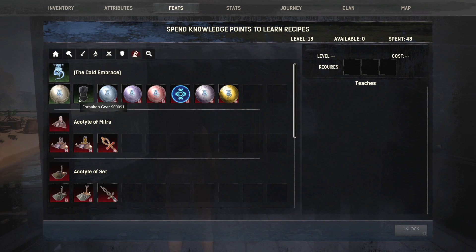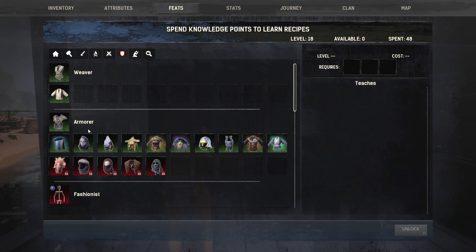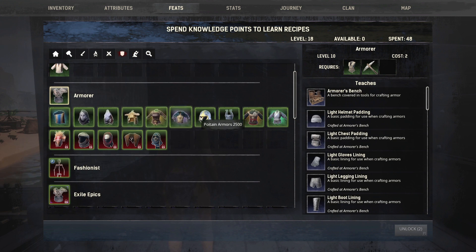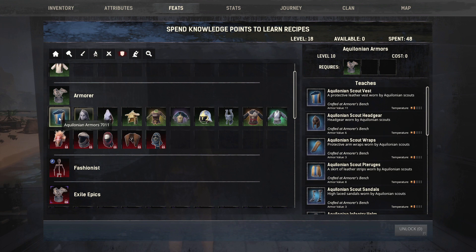Sometimes you want to make a specific armor based on what attribute you want. I usually make encumbrance armors for when I'm gathering or building, and then I'll do vitality or strength attributes for combat. As far as feats, as I said before, as these unlock you definitely want to get your faction feats. My next one is at level 20 and that's where I'll be able to build stone or brick — the tier two build.